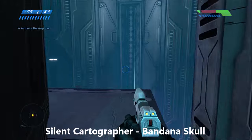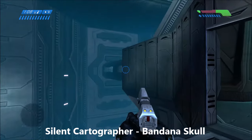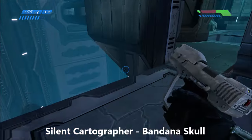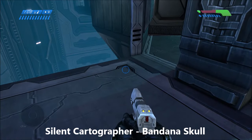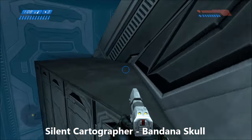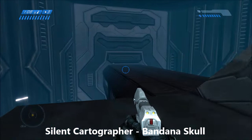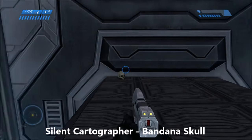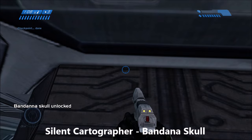And last but not least on Silent Cartographer, you're going to want to do a grenade jump to get the Bandana Skull. There's another method using a co-op partner, but I prefer the grenade jump since I'm used to it. But if you want, get a co-op buddy and do the glitch where you climb up into those windows below and then have your partner suicide and spawn up onto the roof — that works as well.